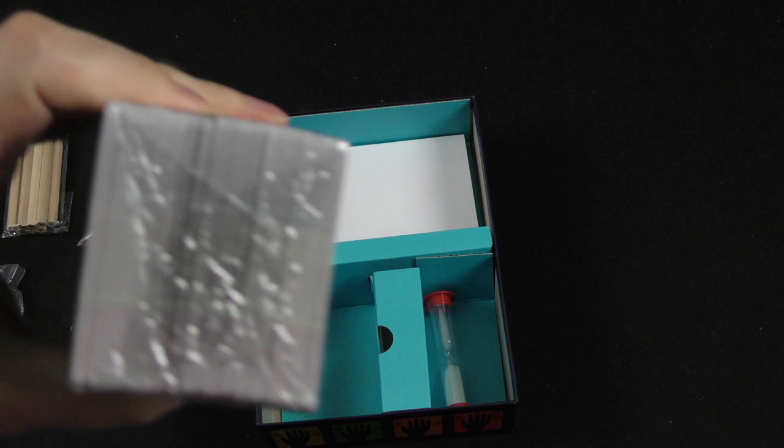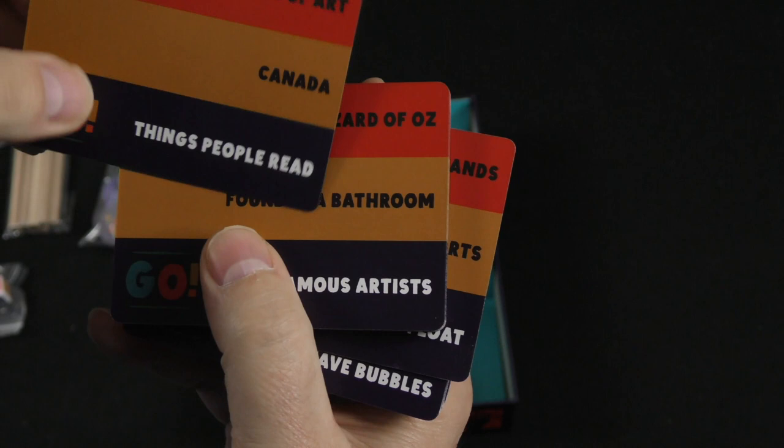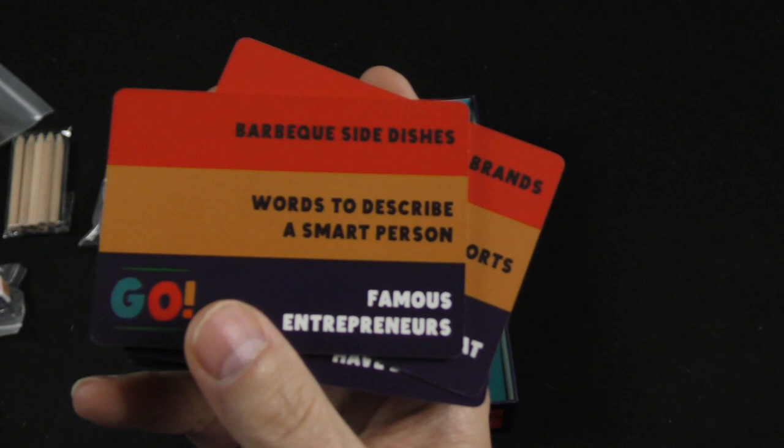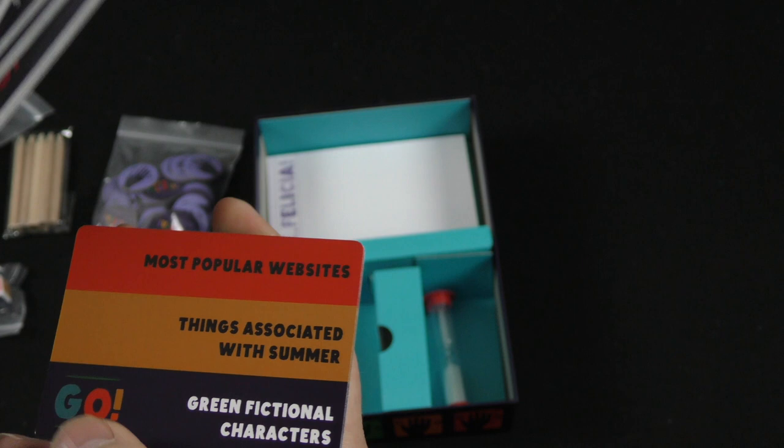And then we've got a whole big stack of cards — 200 cards apparently. Let's just cut this in half and look through a few of these. Famous works of art. Canada. Things people read. The Wizard of Oz found in a bathroom. Things that smell good. Sharp objects. Cosmetics. Things that are purple. Famous entrepreneurs. Words to describe a smart person. So you roll the dice and go with the corresponding category.